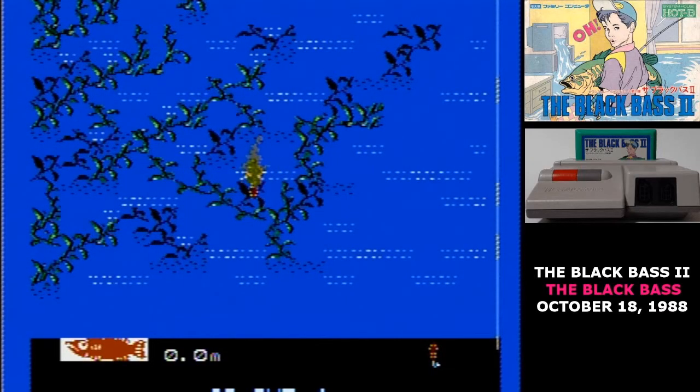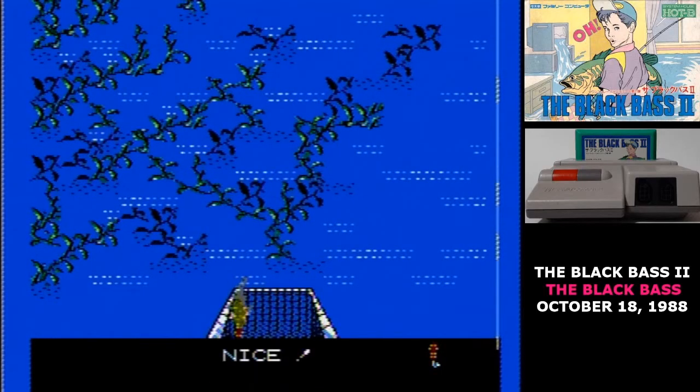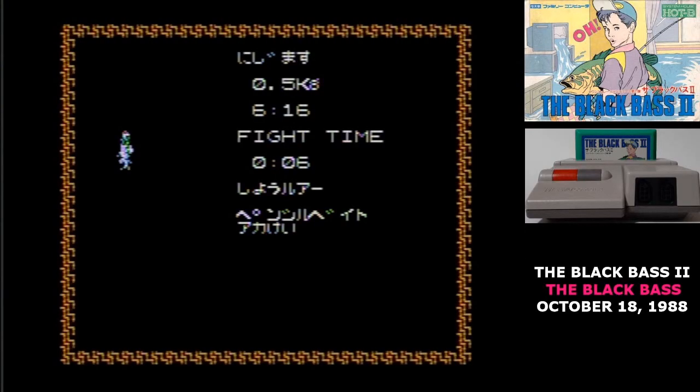Now can I land it? When you've got a fish on the line, hitting the A button reels it in and the B button lets the fish have a little more line. The picture of the fish tells you how worn out it is, while the bar shows how deep it's gone in the water. As you're reeling it in, if you hear an alarm, that means the line's about to break and you need to let up a little. And I've caught myself a fish!